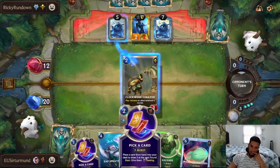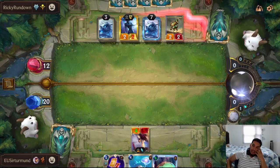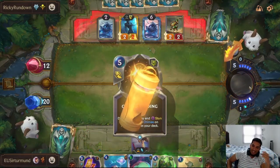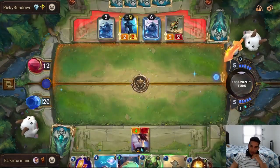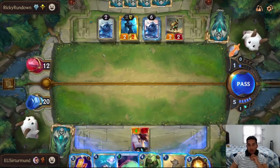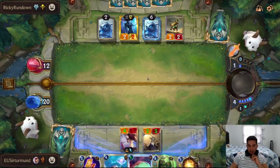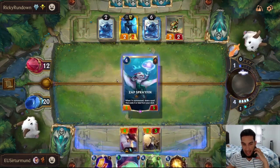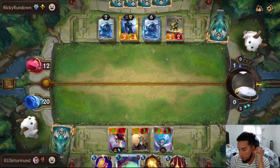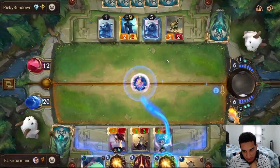We actually get the Salvage right back. Cosmic Binding is really good. Promising Future is really bad. However, it means the opponent doesn't really have a way to trigger this right now for one mana. So I think we always Pool Shark first. Because if we get any chimes from the Sap, I want them to hit the Burblefish. We don't get them — a little unfortunate. It could also easily have been Cosmic Binding, which is not what we want to see right now.